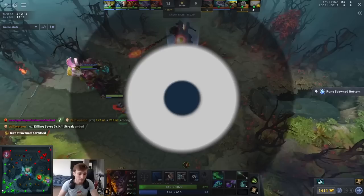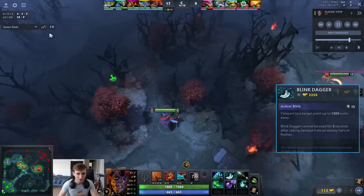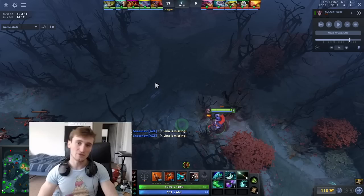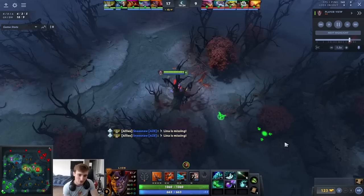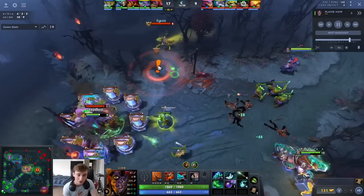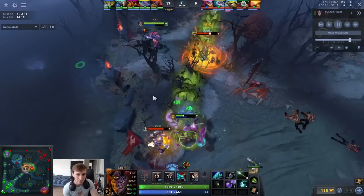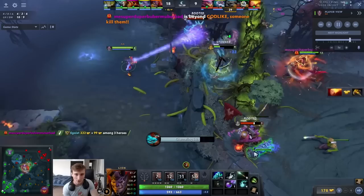Next we see a beautiful Blink Dagger reveal — he's actually smoked right now, it's a replay bug. What I like about this play is his confidence: when you smoke, you can assume you have the numbers advantage and force the issue. What's beautiful here is his kiting and awareness to save teammates — Hoodwink charges her ultimate, and he sees they're trying to burst her. He hexes into the stun, sneaks in two auto attacks to maximize damage, then kites out making sure he doesn't die to Slark.